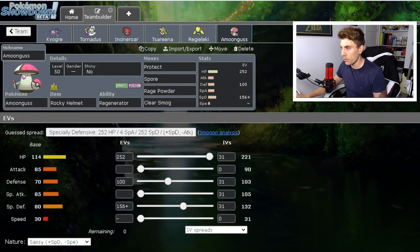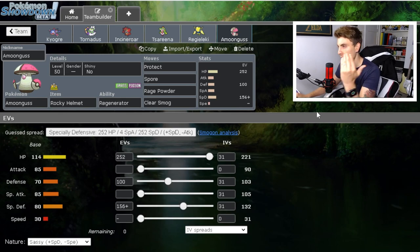Hence why we started off with Zacian and we did Xerneas in our last episode. Today we're going to move on to another big Pokémon and that is going to be Kyogre. We've got a very common build and it's very standard, but it's standard for a good reason. I think it's important to play these standard teams, get you aware of them, and obviously provide you with a Pokepaste if you want to try them out.